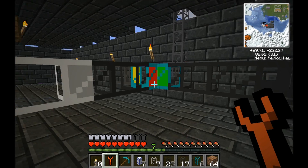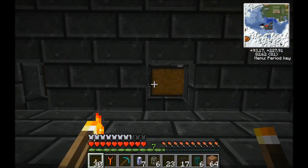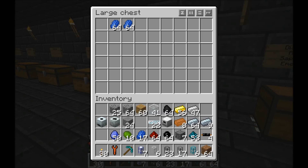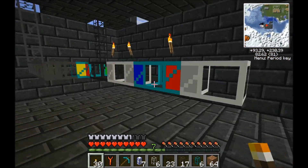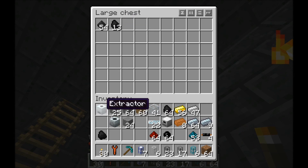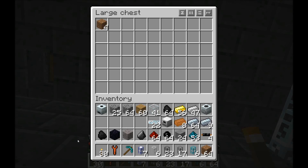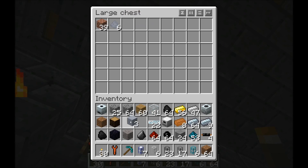The diamond pipes let you sort things and make them go in different directions. The light gray and dark gray pipes are different types of stone pipes — cobblestone and stone respectively. They let items travel through them, and the stone pipe retains higher speeds for longer.